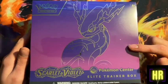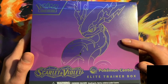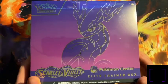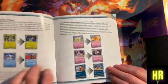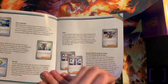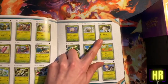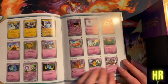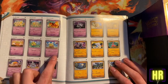Here we have the Pokemon Center exclusive Scarlet Violet ETB - this being the Miraidon one, the Violet one. We'll get this opened up and see what we have in there. Normally you get your player's guide, tells you a little bit about the new set, everything that's changed, the full set list. There are also like three different Flittles in here for some reason - a little weird fairy thing.